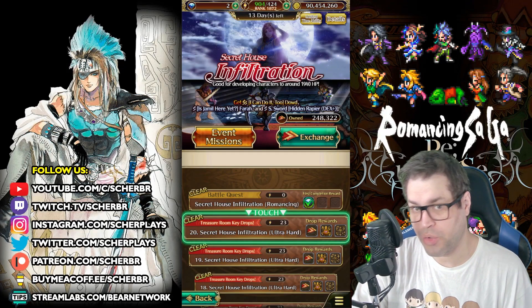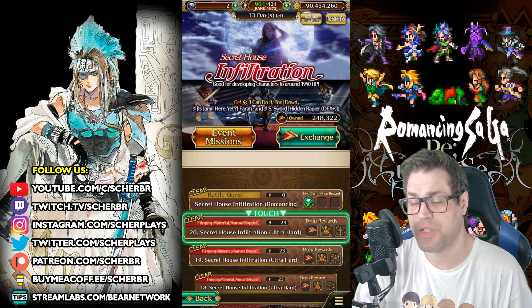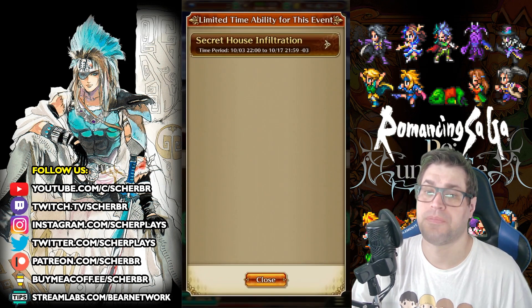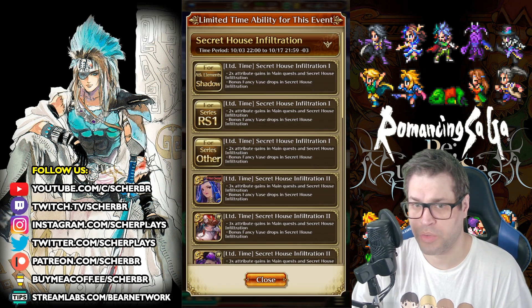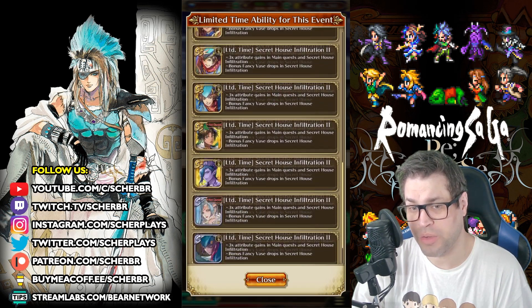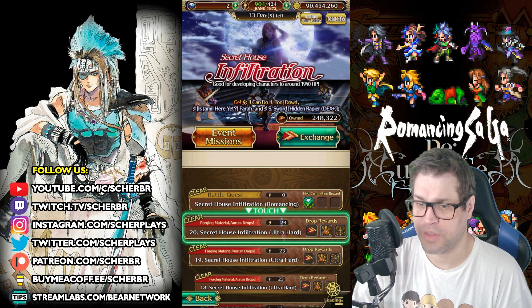What's up everyone, this is SharedTalk and welcome back to my channel. In today's video we'll be talking about the Secret House Infiltration event. This new event brings HP caps up to 1950s and it's actually not that good for farming because the characters featured here are pretty limited — only shadow attribute attackers, Romancing Saga 1 series, and the featured styles from the banner.